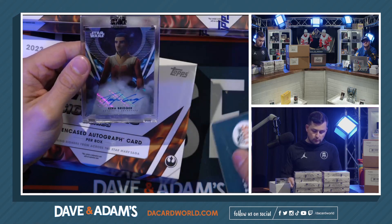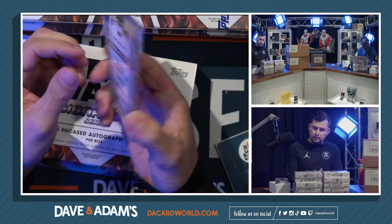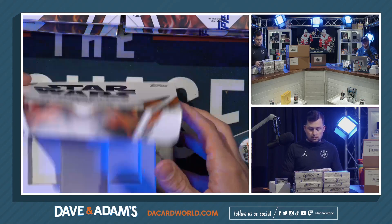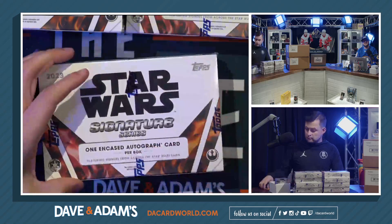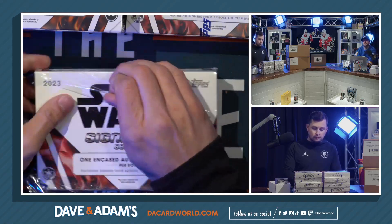Box six — another unnumbered. It is Ezra Bridger; that's Taylor Gray as Ezra Bridger. Nice. Do you want to come up here and explain the characters? Because we are terrible. I can't explain all the characters, but I think that guy is from Rebels.